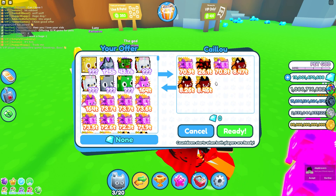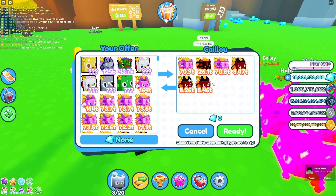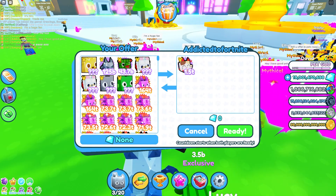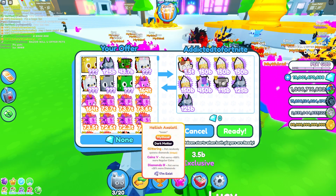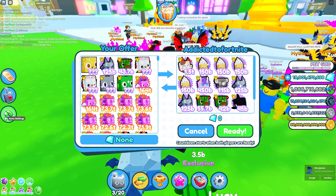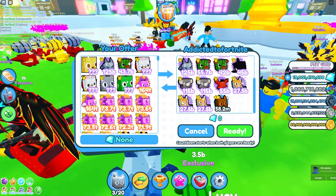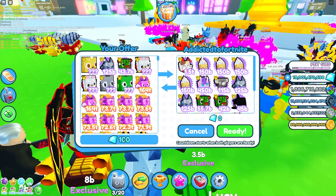Power pets I pretty much never trade for. The only reason I trade is for value. I know there are people who do power trades, but I don't see the point — because in a power trade, obviously the pet with more power is a W. It only gets interesting when you reach mythicals, enchants, golden variants — that's where the value part comes in, which I like.